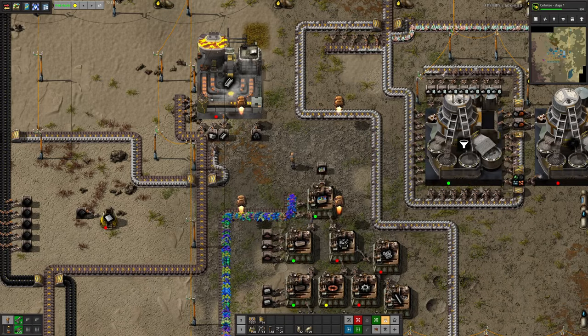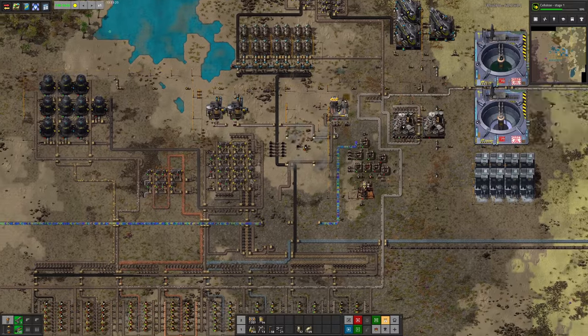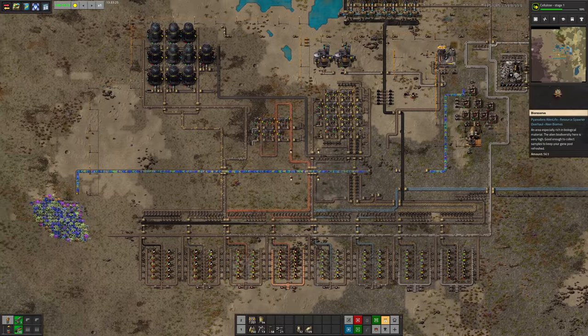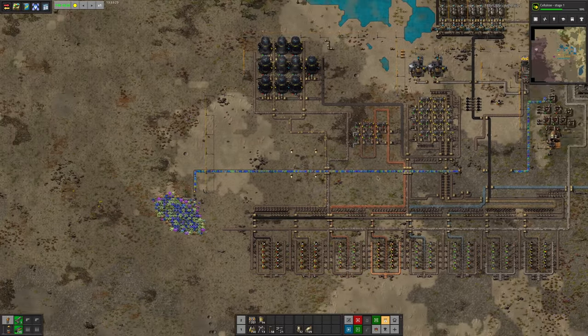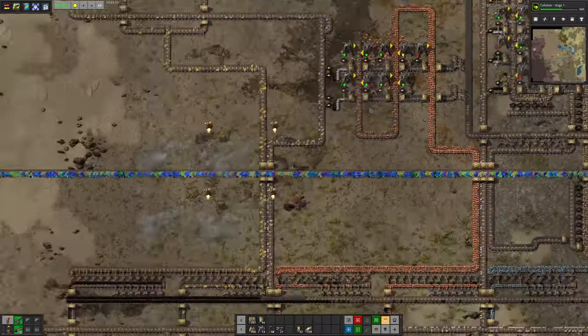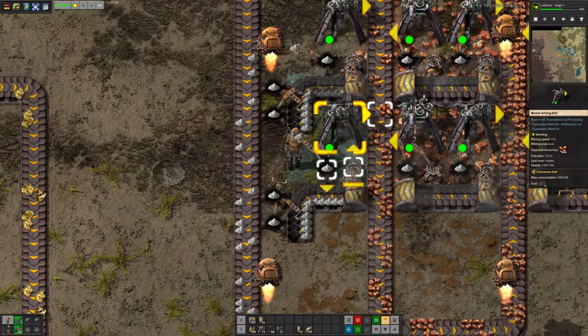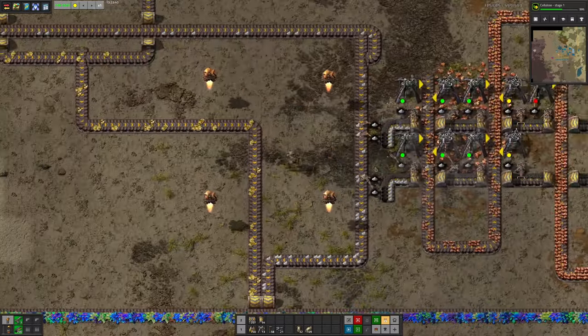So apparently that's how science packs work in Pyanodons. I think that is everything — I've covered basically everything. I will come over here and talk about this flower mine because it's another different type of mining drill. Most of the things we're mining use the standard traditional burner mining drill — it takes in a fuel and dumps out some ash, which we dispose of on a disposal belt.